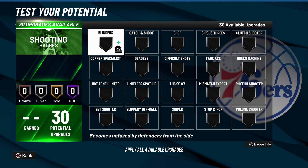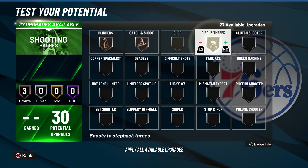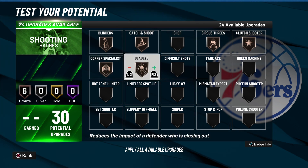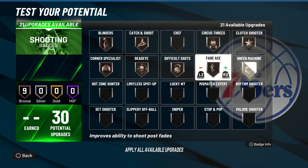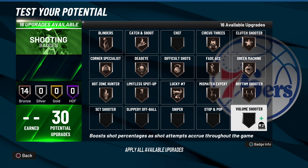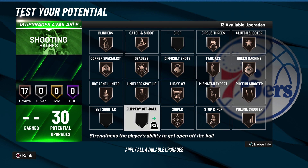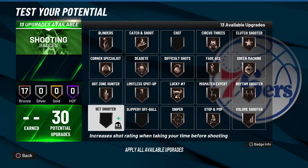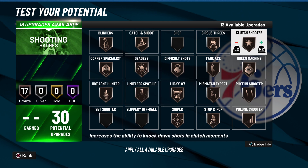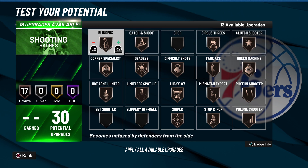Moving into the shooting category for NBA 2K22, these are all the shooting badges I recommend — badges that actually work. I know Chef badge works and Limitless badge works, but they have a weird activation requirement, so I kept them off this main list. Chef badge requires you to watch a separate video because there's a lot you have to do to activate it. With Limitless, you literally have to shoot 30-foot jump shots — 30 to 35 feet — for the badge to activate. Being on the three-point line won't trigger it.